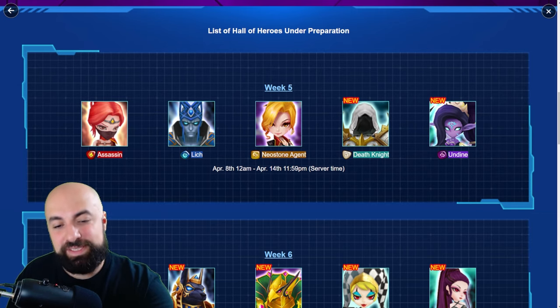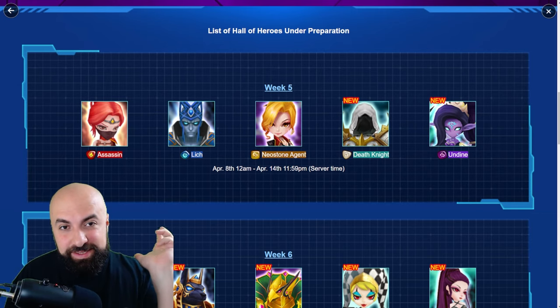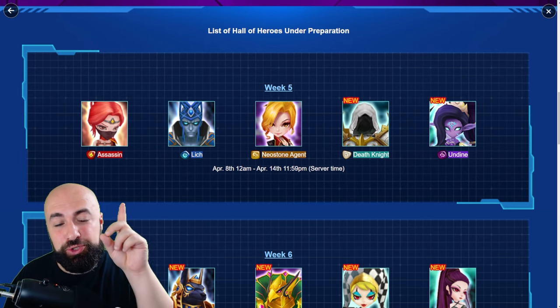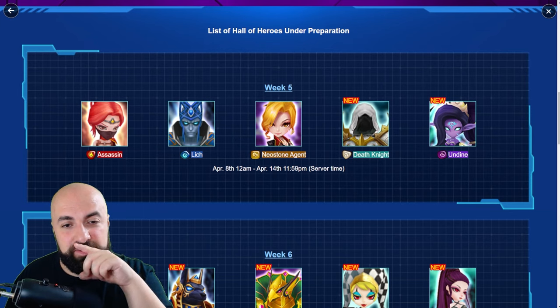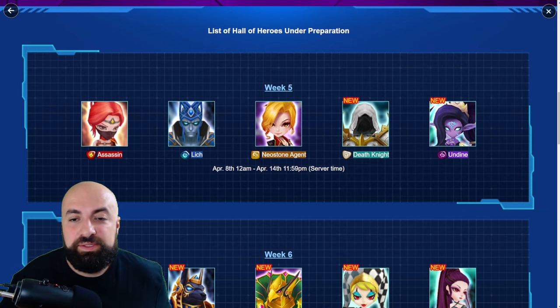This Hall of Heroes is actually a hard one for me as well on my main and that new account that I have, which I'm on now. The assassin Lich and Olivia, because I think I have them, but new — everything else is new.